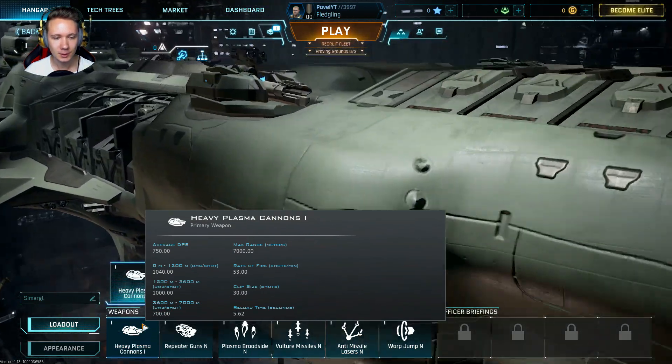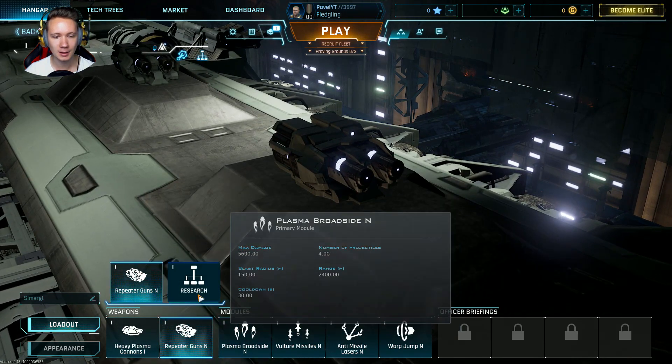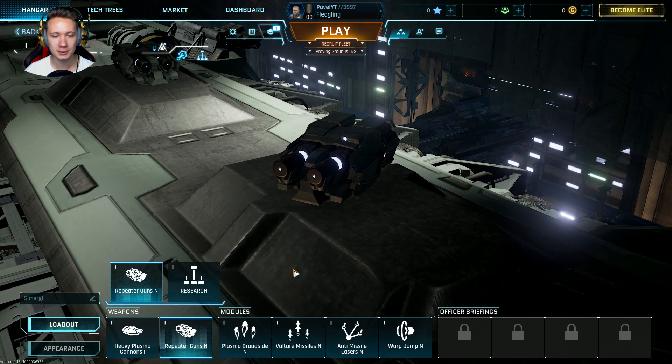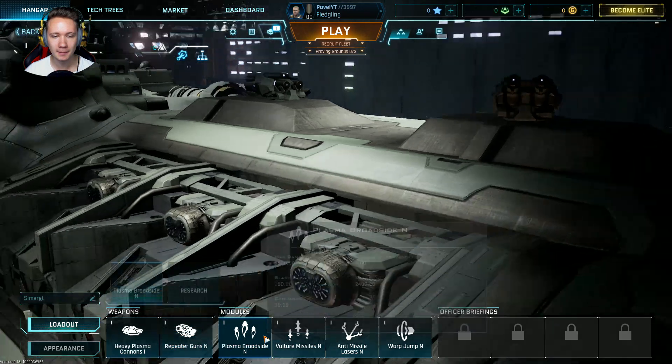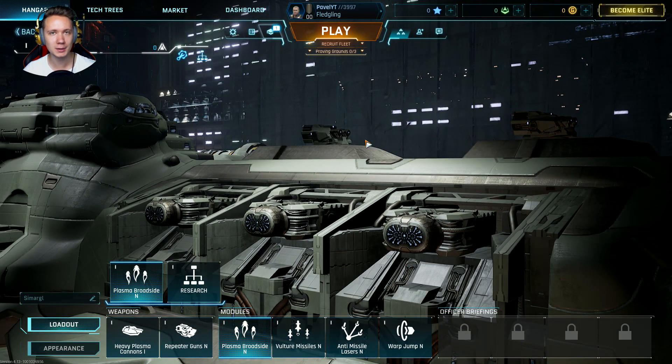We have some modules — in most cases. Here we have some other modules as well, and two more modules. You can build the same ship and pick which loadout will work. But if you don't know how to build it, you don't need to.